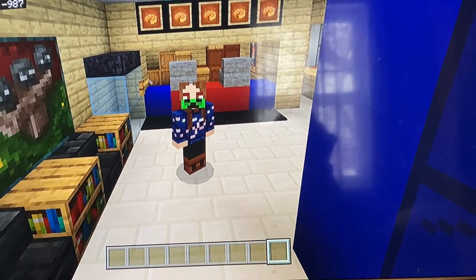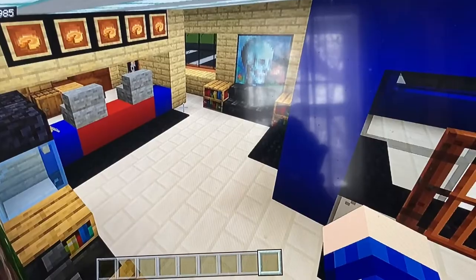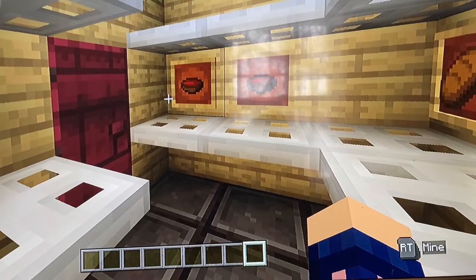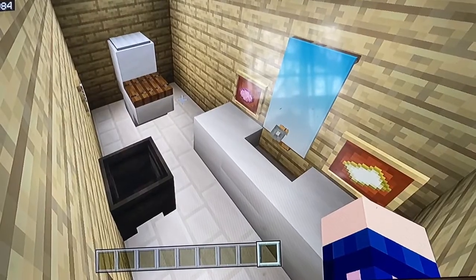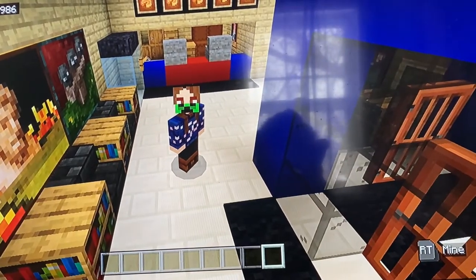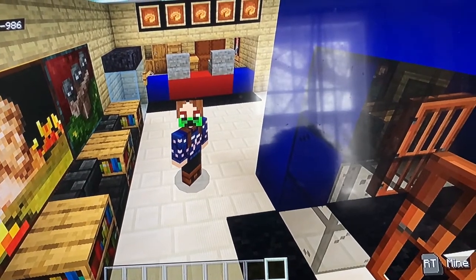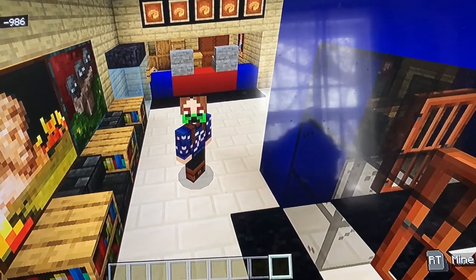Hello everyone. In this video I'll be showing you how to make the interior of Domino's Pizza in Minecraft. This interior includes a waiting area, a storage room, a kitchen, a walk-in fridge, a walk-in freezer, and a bathroom. I hope you enjoy this tutorial. If you do, be sure to smash a like, subscribe, and turn on notifications so you don't miss another tutorial like this one.